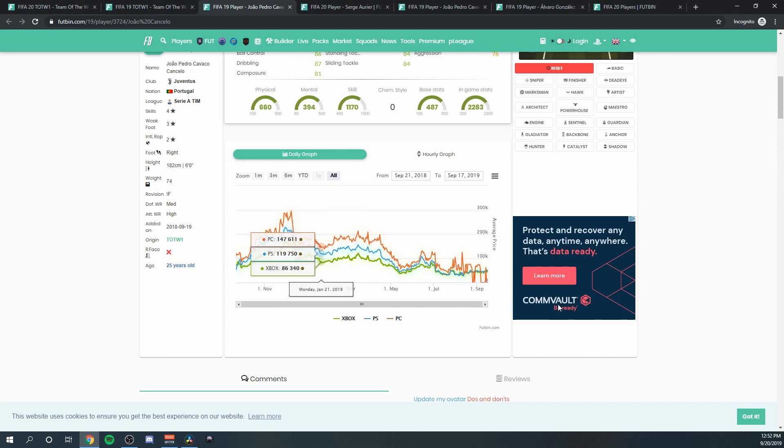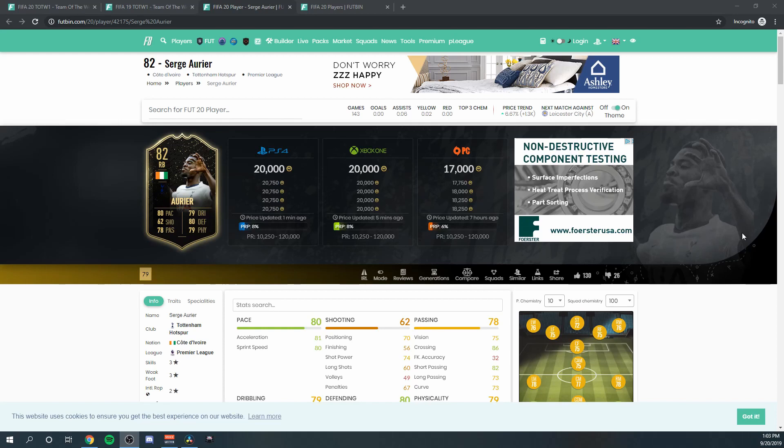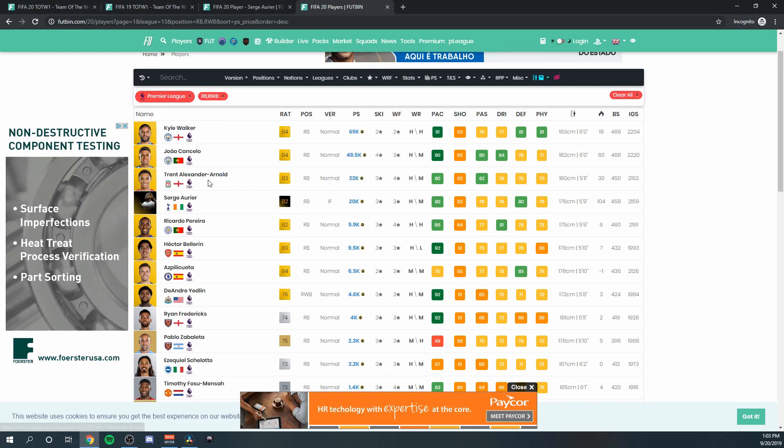I think we're going to see something similar with Serge Aurier this year, but he's much cheaper than Cancelo — and that's another reason I like him, because cheaper players tend to have a better return on investment. The real kicker is that he's in the Premier League, where lots of people turn for their starter squads. Looking at other Premier League right backs — Walker, Cancelo, Alexander-Arnold, and Aurier — his stats are actually very similar to Alexander-Arnold's: 80 pace, passing a little better on Arnold, but defending and physical characteristics slightly better on Aurier. It's interesting that he's actually cheaper than Alexander-Arnold. Because Aurier is in Team of the Week One, supply will be very low, so he should rise nicely after going out of packs on Wednesday.